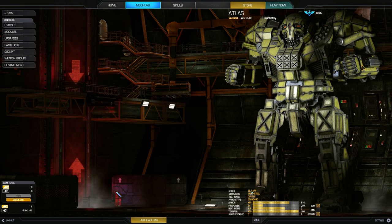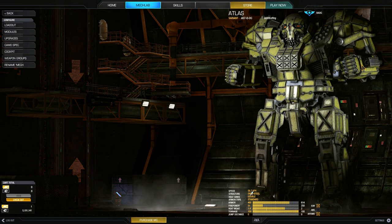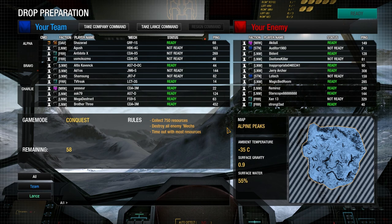We're generally not going to be doing too much torso twisting, at least at the start. When we start getting things blown off, we'll change our patterns. We're on Alpine Peaks. The cold temperature is going to be good for our missiles and our energy weapons. I think this is decent terrain for the LRMs, and we should be able to get a good viewpoint for firing the LRMs and for firing our laser platform. I do generally like lasers.